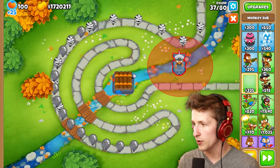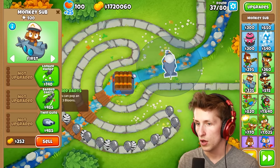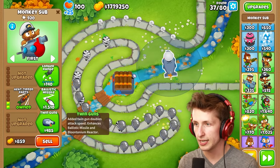That's enough spikes. Let's put down — how does this work? Oh wait, Heat Tip Darts as well — and then I don't have anything for camo.